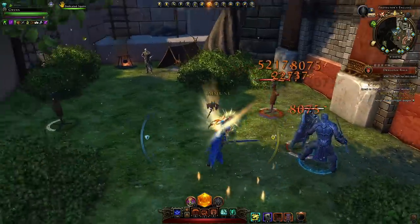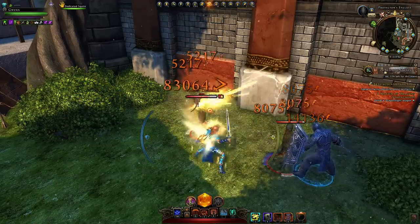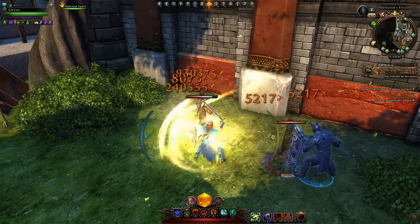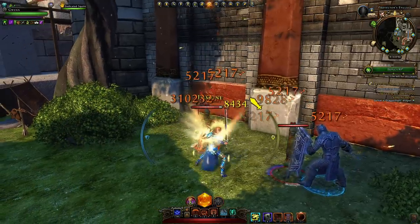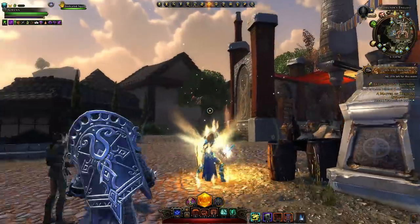While in combat you can use this shield to regenerate back your action points to use your daily powers more often. A very neat trick is to hold down your at-will attack like Valorous Strike and just spam your shield button — you will generate a significantly larger amount of action points. I've gone over a command you can use to automatically do this so you only have to press one button, but overall you can very easily do it manually.